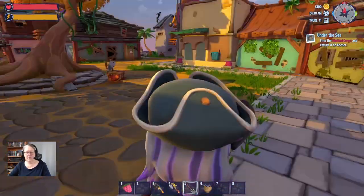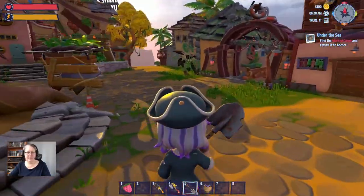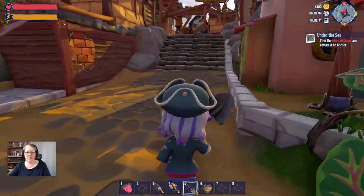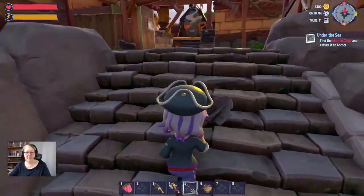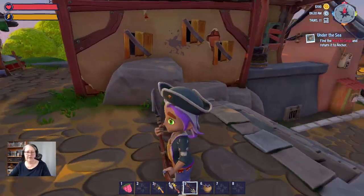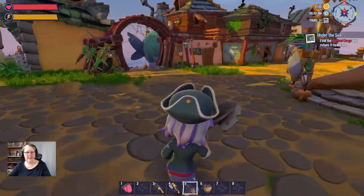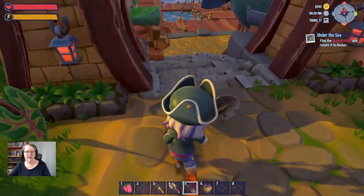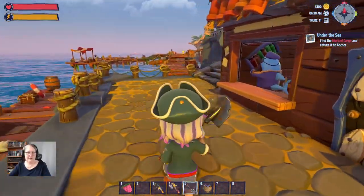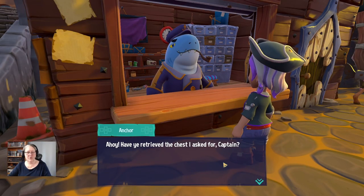It looks like we get to a point in the game where we can't sell stuff, or it's possible it's the wrong time of day — I might have to come back. It's only 6:20am so the cue to that might be 'nice to see you out of a professional working environment.' I'm looking for a shark. I'm enjoying the beta — fatty shocky ahoy, have you retrieved the chest I asked for, captain?